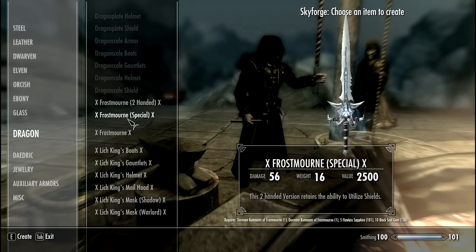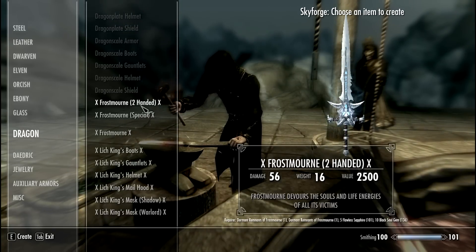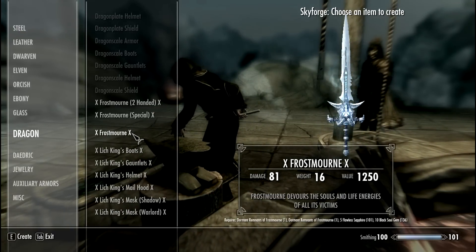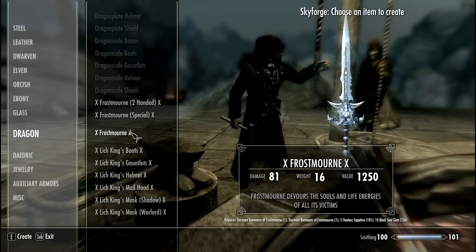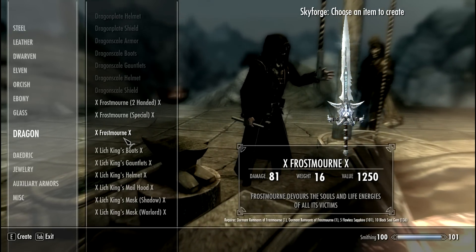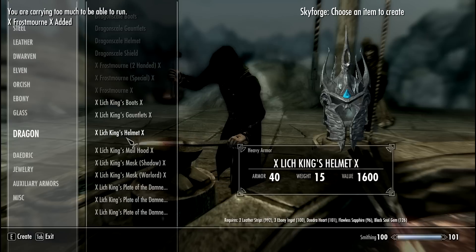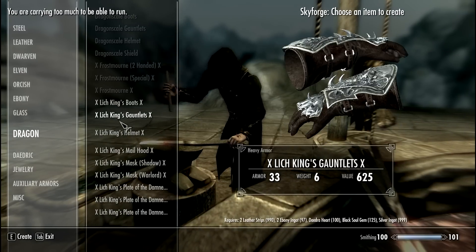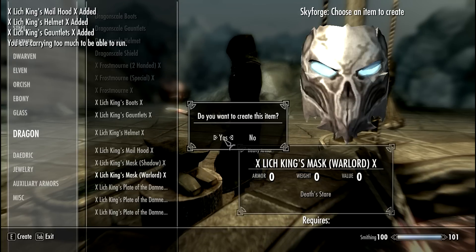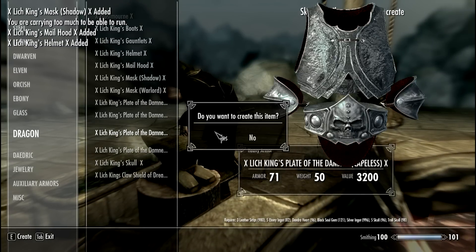The creator doesn't really give us much of an option. You can either craft the two-handed version, or the special one which allows you to use a shield, or the soul and life energy version. I'm not sure of the difference — the creator did not specify. I'll create this one. There we go, I have one now. Let's craft the rest of the armor — the Lich King's full armor set — there are lots of options.